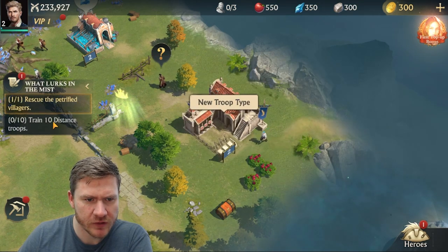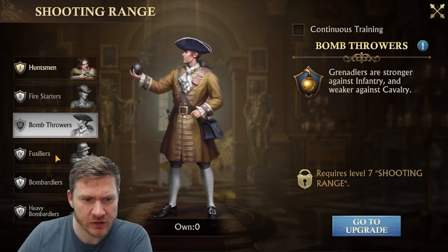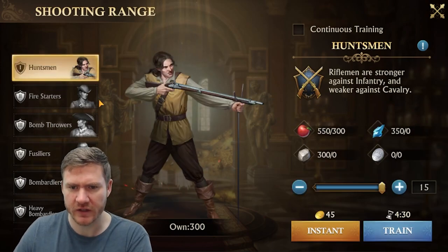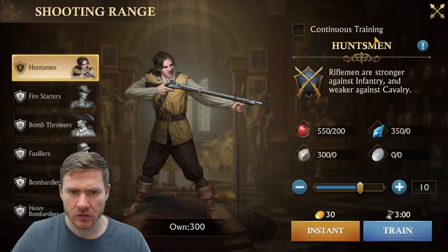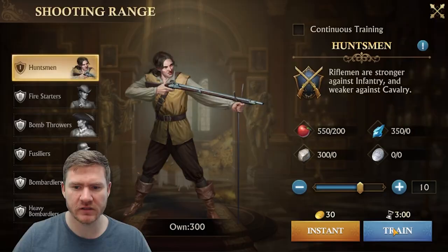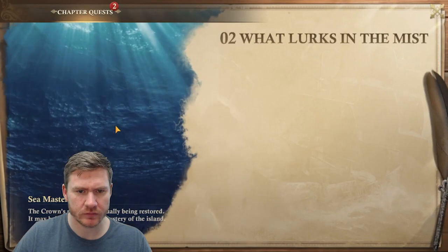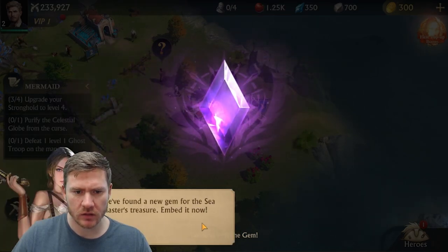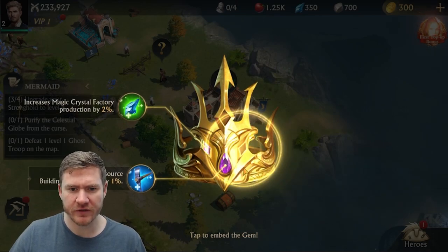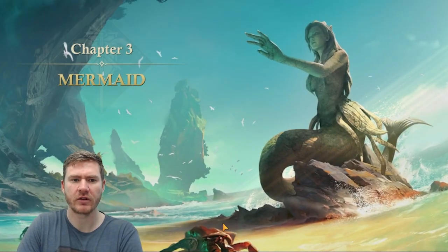Remove petrification. Train 10 distance troops — train huntsmen, fire starters, bomb throwers. I can really only do this though. Embed it now. All right, chapter three — mermaid?